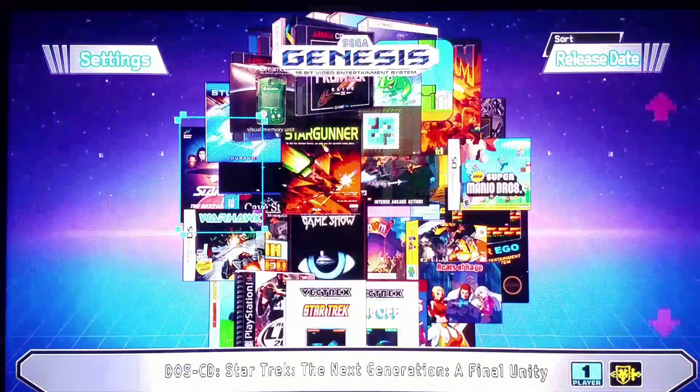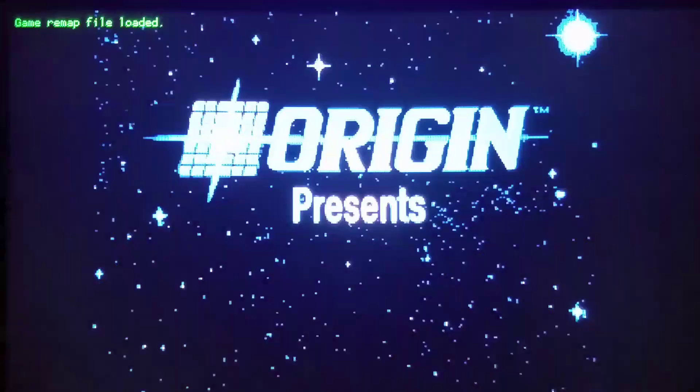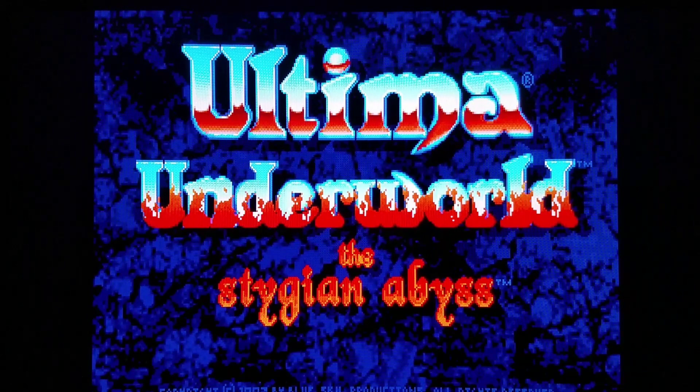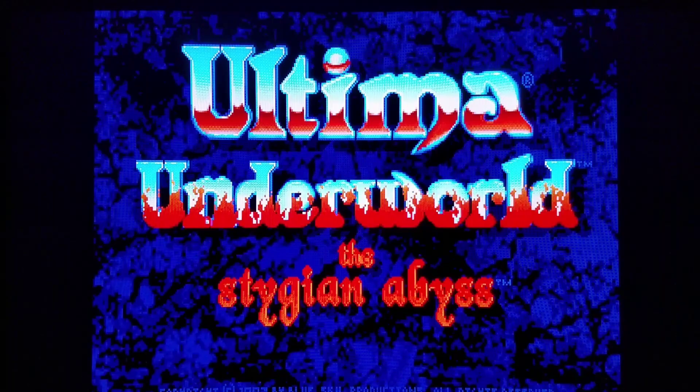Here we go — Ultima Underworld: The Stygian Abyss — and I've implemented controls for this as well. Any games you want to see implemented for DOS, MSX, and so on, I'll try to get them running by default with your typical Wii, PlayStation Classic, or Super Nintendo controllers. I've already done this for countless games, including this one — Ultima Underworld: The Stygian Abyss — and I'm going to add Daggerfall: The Elder Scrolls 2 as well.